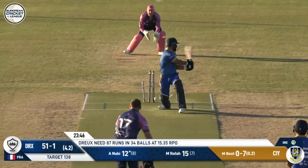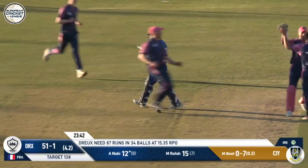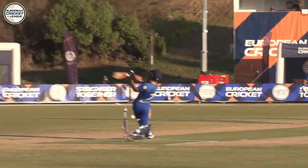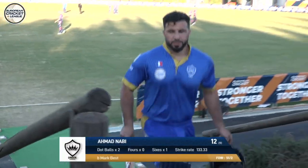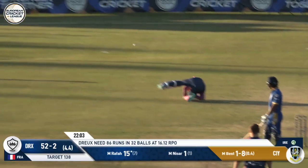Tries another angle and gets knocked over — Best does it and he loves it, he puts the horns up! Nabi has to walk — six and out for him. Big moment in the game, both openers back in the pavilion — it's 51 for two.